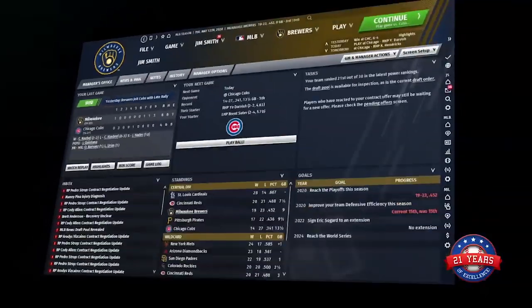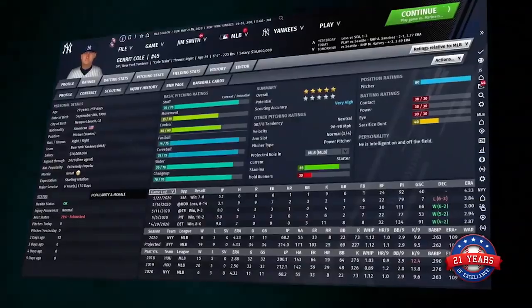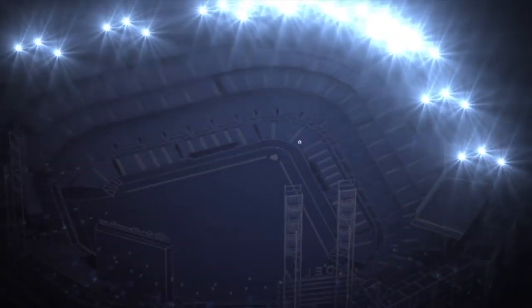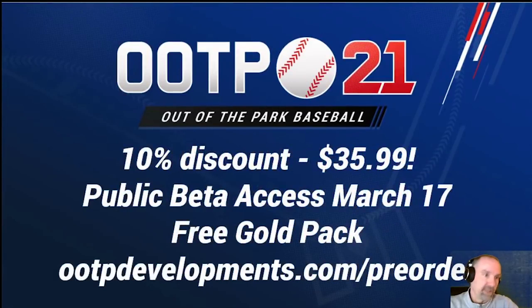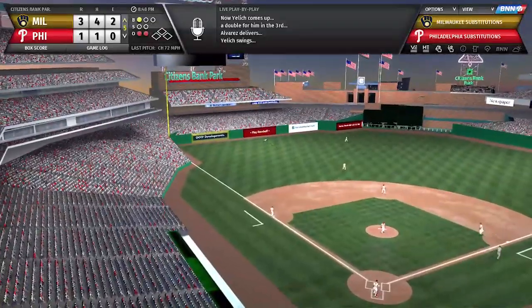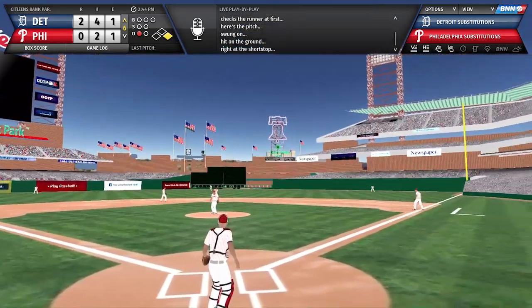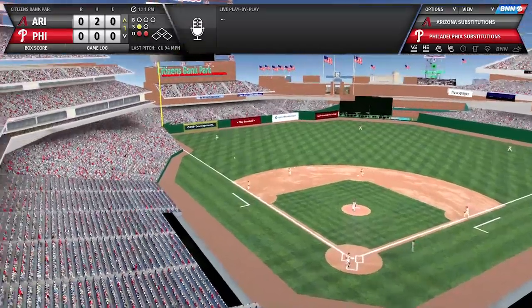Out of the Park Baseball is making huge strides each year and is keeping the super detailed franchise mode alive in ways that I wish we would see in other console games. I really hope you all give this game a chance when it comes out on March 20th. You can pre-order Out of the Park Baseball 21 for $35.99 directly from their website, which gives you a 10% discount from the retail price. Pre-ordering also gets you early access to the final beta version of the game on March 17th, three days before the official release date.